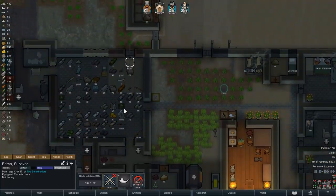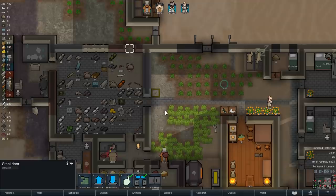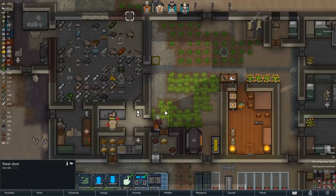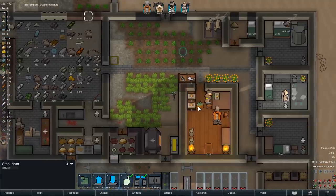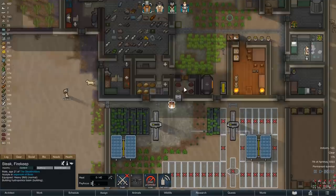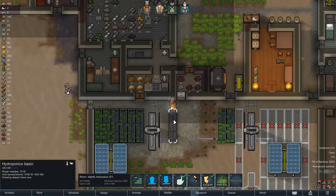To eventually turn the meat into kibble we will wait until the hay is ready to be harvested. We do still have a surplus of both potatoes and rice as well, but in my opinion whatever can be eaten by humans should be eaten by humans, so for the next few days we will simply store the meat in our freezer. Outside of the base our hydroponics farm is now finally also looking the way it should, but again this is only the beginning - down the line this whole setup will likely expand significantly.